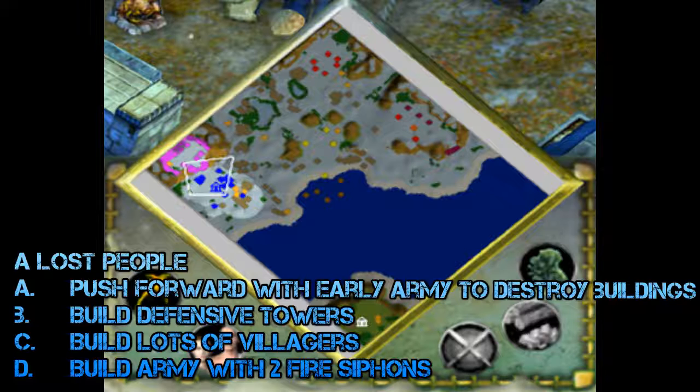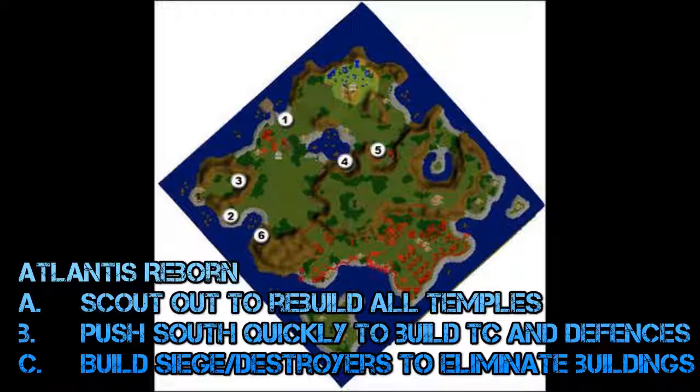The new Atlantis campaign kicks off with The Lost People, in which the leader of Atlantis is overtaken by a titan and shown a dream of a sky passage. He leads the wandering people of Atlantis to hopefully a new land to colonize. Push forward with your early army to destroy a few buildings to cripple the enemy, build defensive towers to the south, build lots of villages for economy, and wait until you have two fire siphons gifted by the Atlantean people before attacking — they will destroy all walls and buildings quickly.